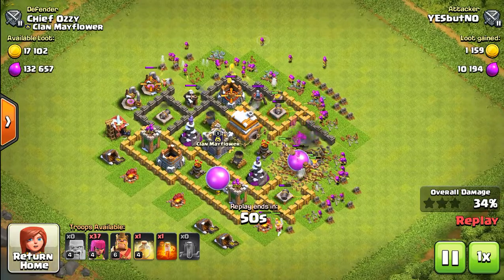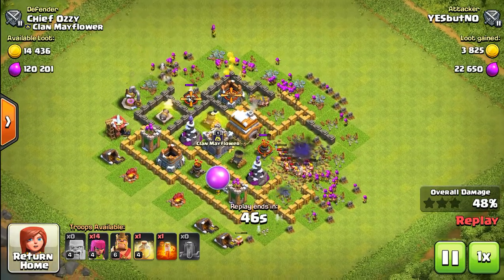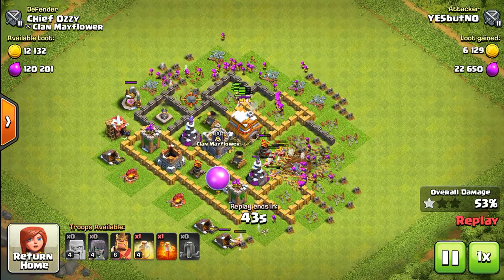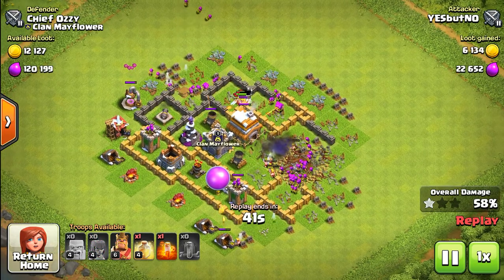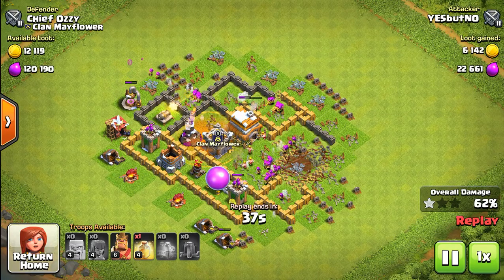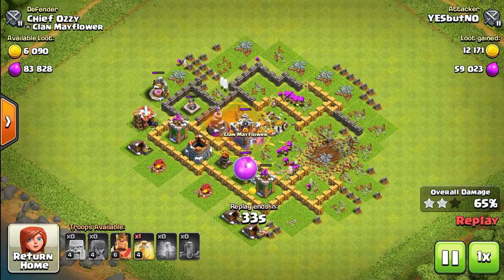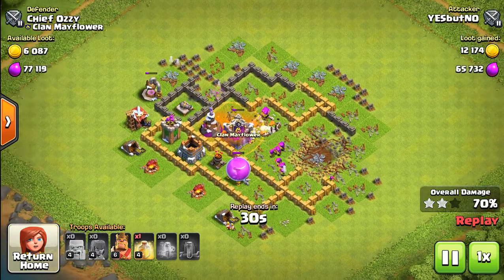I'm surprised he three-starred my base — actually, most of my defenses got destroyed, so that might explain it. There's my wizard tower — unfortunately it was distracted and it wasn't enough. Got three-starred right there and got annihilated. He took at least a thousand — actually like a million elixir from me. That was really bad.